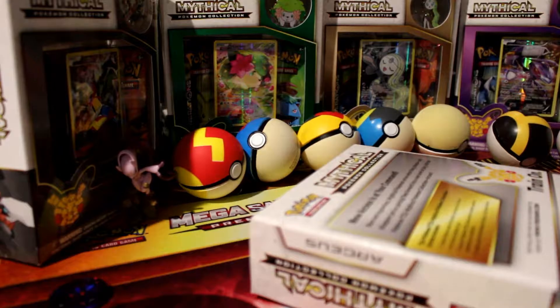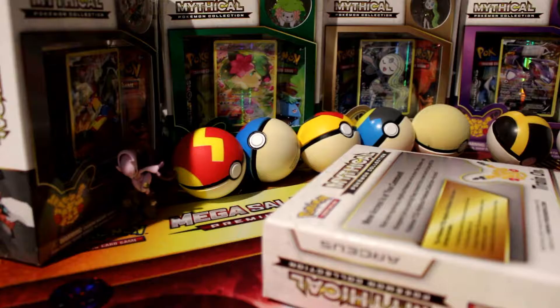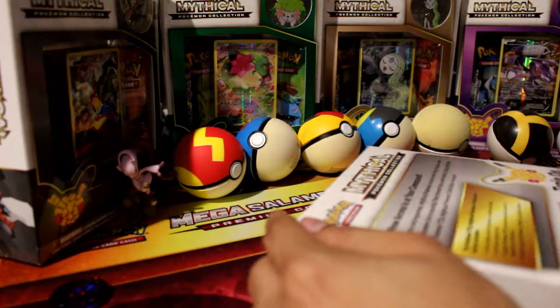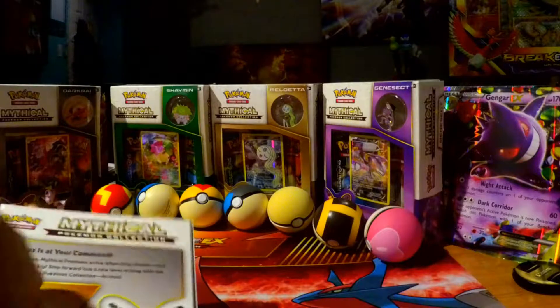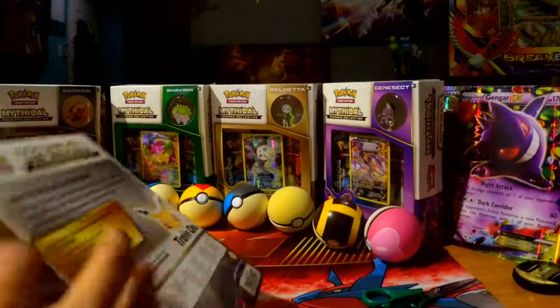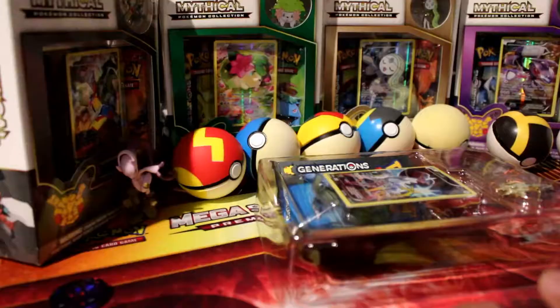So this comes with two Generations booster packs. It comes with one online code to unlock everything, which one lucky viewer will be getting. And yeah, let's go ahead and crack this open. I'm going to use scissors to cut this open because I do like displaying the boxes — they've all been previously opened and I just tape the side. So we're just going to go ahead and cut this right open.